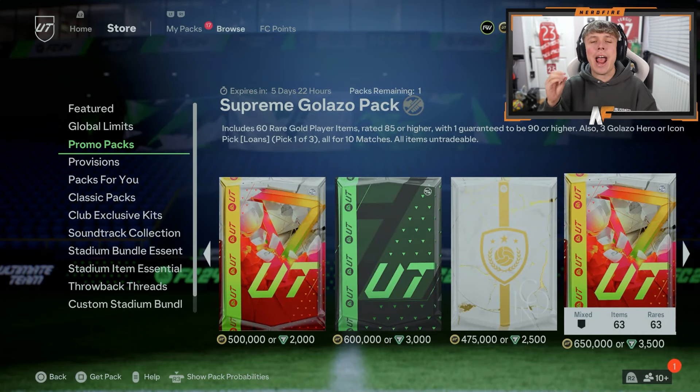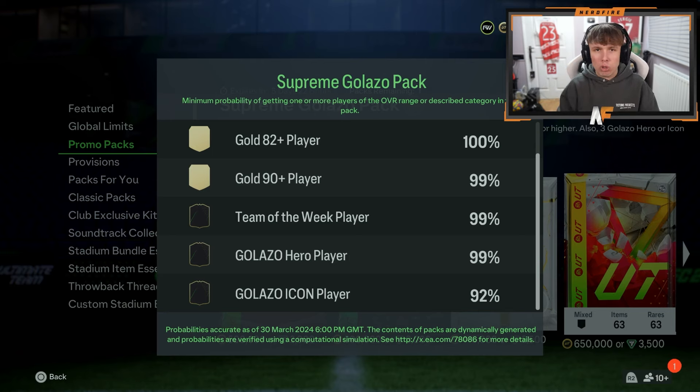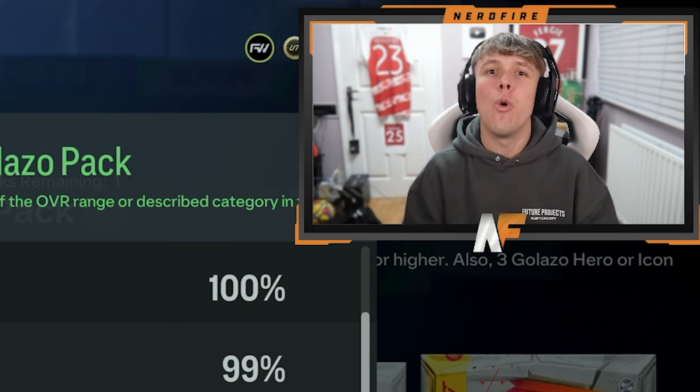EA have dropped an 85 plus x60 store pack with one player guaranteed to be 90 or higher. The odds of this pack: 99% chance of a Golazo Hero and a 92% chance of a Golazo Icon. We're going to open up mine, some of yours, and also some 83x10s. Let's get into it and see what promo cards we can pack.